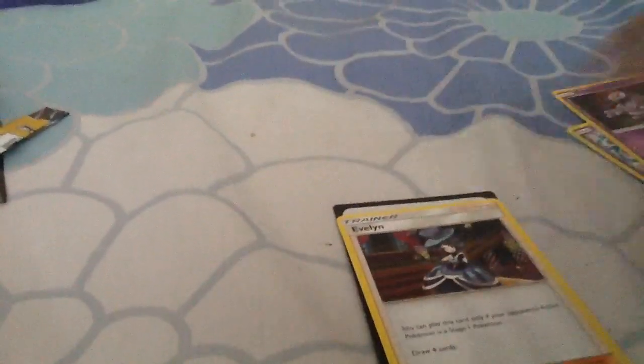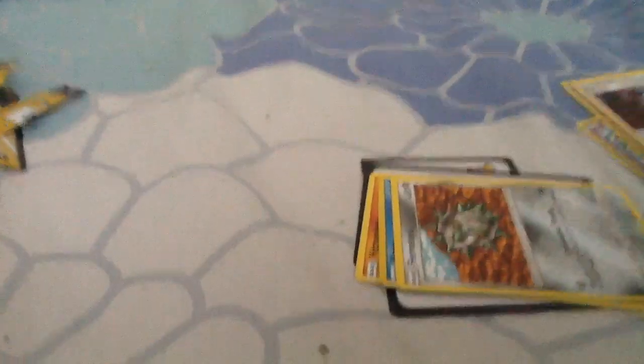Over here we got Tentacool, Grimer, and Evelyn. Alright, next pack — we got Ferroseed, Staryu, a holo, and a Hitmonlee. Pretty cool, let's put the advertisement to the side.